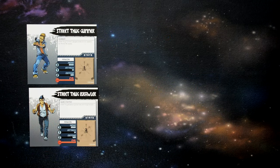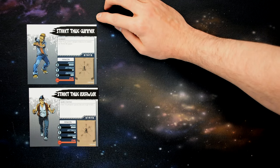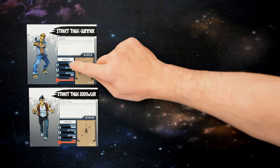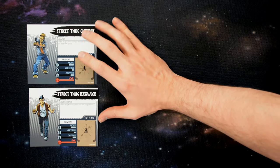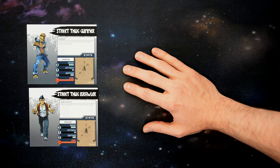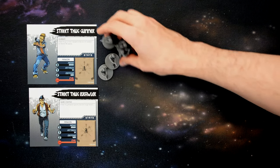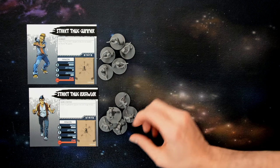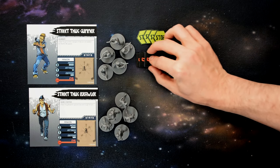The villain player setup is straightforward. Depending on the mission selected, it lists the different villains and you grab their dashboards. Villain dashboards are the same as the turtles': the villain's name at the top, any special abilities, their life, and stats for move, attack, defense, and evil. The rulebook doesn't currently explain the evil stat, so it's likely for a future expansion. Based on the mission, you also grab figures — in our first mission, five gunners and five brawlers. The villain player also receives the four stop tokens and focus tokens based on the mission; for the first mission, that's four.